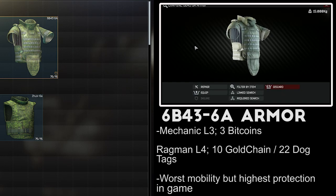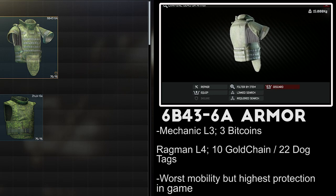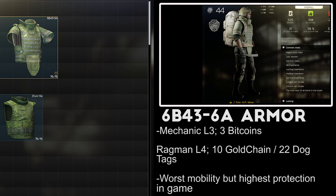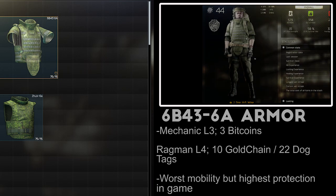The 6B43 6A armor is one of the most iconic pieces of equipment in Tarkov, and can be acquired from Level 3 Mechanic for 3 bitcoins, or Level 4 Ragman for either 10 gold chains, 22 dog tags, or 3 damaged 6B43 vests. It also goes for around 300,000 rubles on the flea market. This armor protects both of your arms, chest, and stomach with level 6 protection, but comes with the highest movement speed penalties in the game — a 40% flat speed reduction, 18% turning speed, and 27% ergonomics penalty. This vest can let you walk through a lot of gunfire, but if you leave yourself in the open, the mobility penalties are going to get you killed.